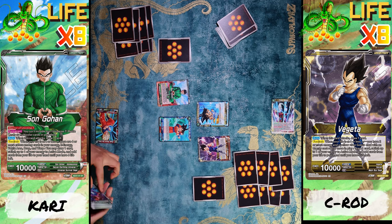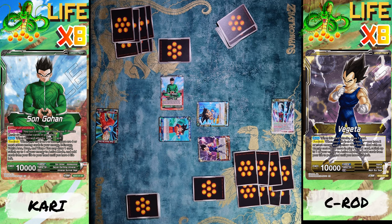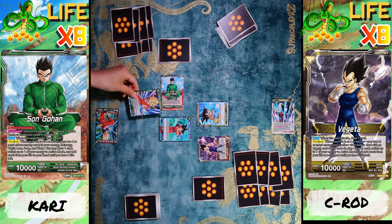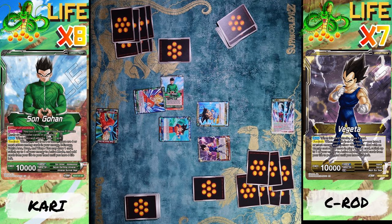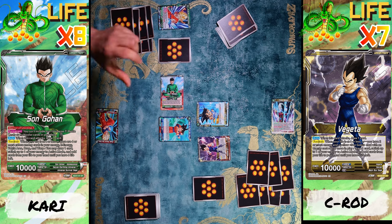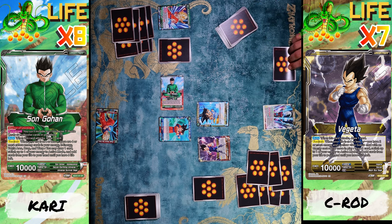Now I'm going to attack your leader. No counters. When this card attacks I get to draw one, and I'm gonna combo to 15,000. 15,000 — I'm gonna have to take that hit. Z energy, and I pass to you. All my energy restands, I draw my one card.